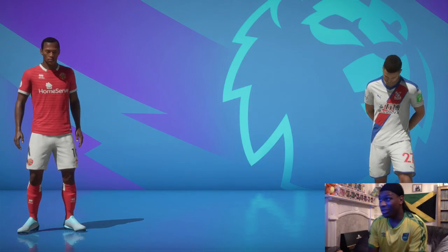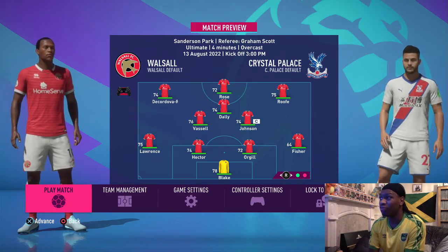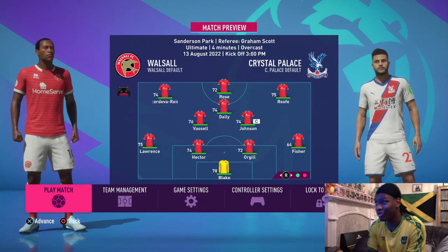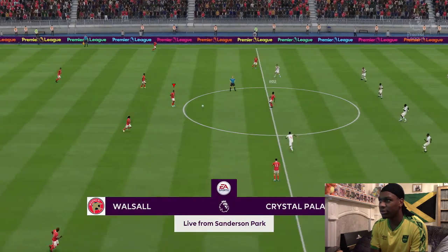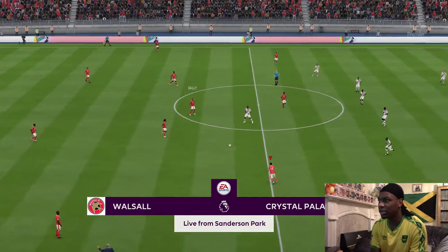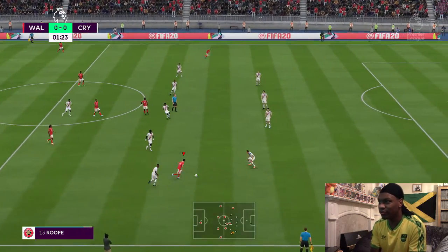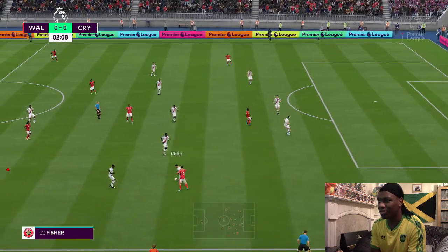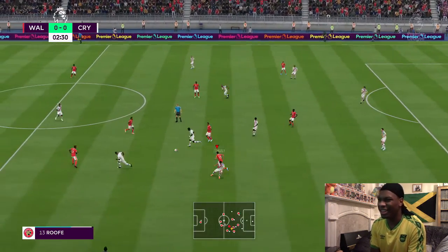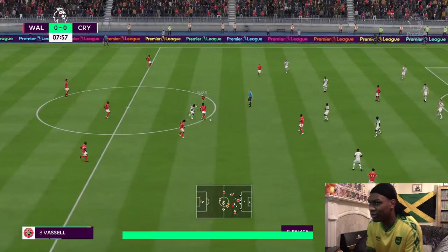Let's get into the Crystal Palace game. We had a win in the first game against Everton, hopefully we can get another surprise here. I've put Rolls up top from the last game and Ruth is on the right-hand side — we'll see how he plays over there. Daly into Kimar Roof, Roof starts, turns, fake shots...